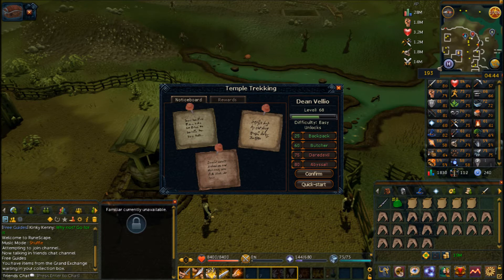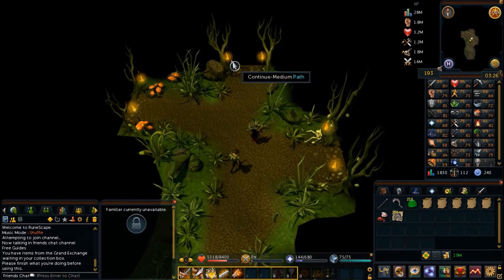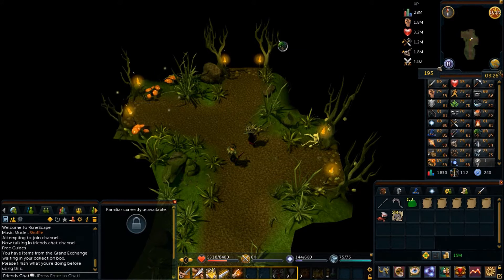Once you select quick start or talk to your NPC after confirming them, you'll be taken into the instance where you choose your path. On the west side is the easy path, north is the medium path, and east is the hard path. You can right-click any path to quickly choose it, or click it to get chat options: the first confirms you want to go down that path, the second has the NPC describe what might be ahead, and the third declines.